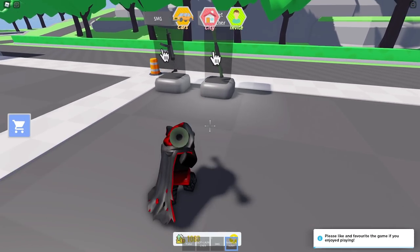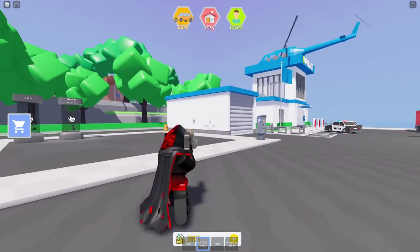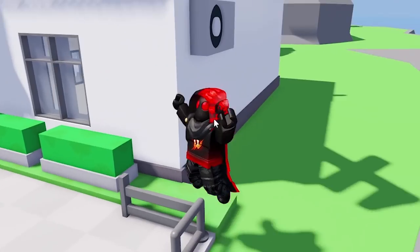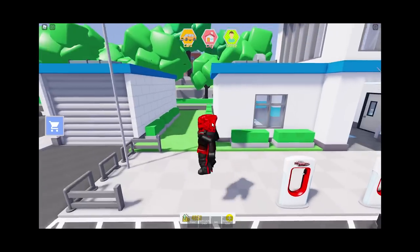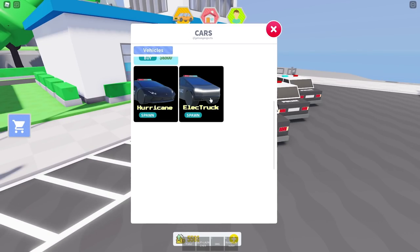We got the rocket launcher — wait, is that the only weapon? Pretty nice, I like this one. This one actually damages you — watch, if I shoot this wall I'm gonna take damage. Oh no — my helicopter! Gotta be more careful. Wait, how do we get back up there? I didn't really think about that. But my helicopter — whoa, it's fixing itself! It fixed itself, that's awesome. High tech!